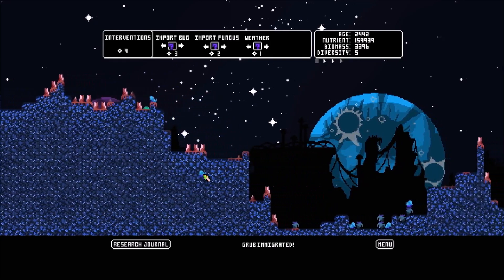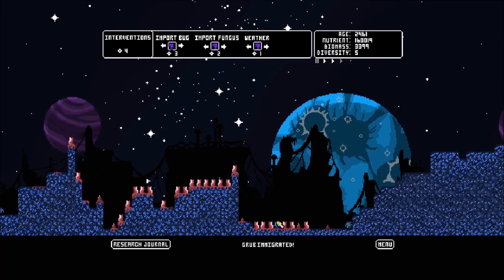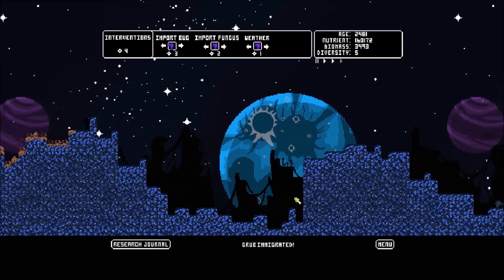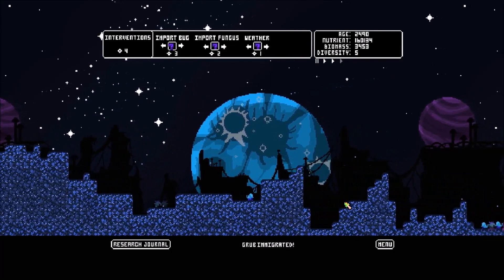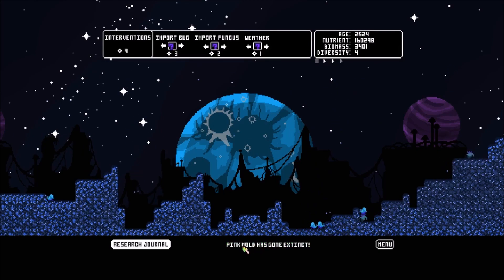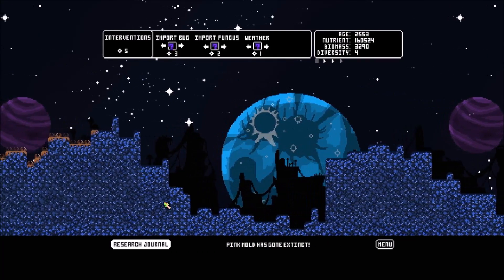Look at all the dead beetles. Red has taken over. Brown is a slow grower. Where is our pink? Right there — that one just died in my hands. Pink mold has gone extinct. So yeah, that can happen. Interesting.